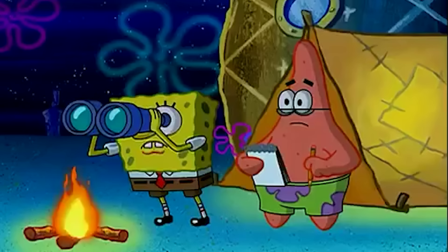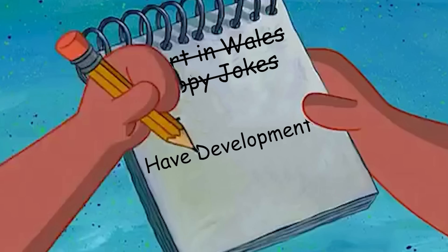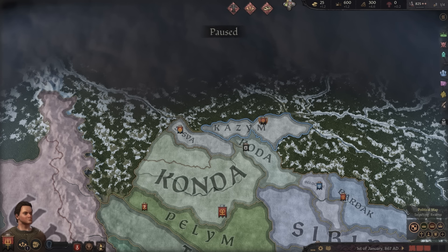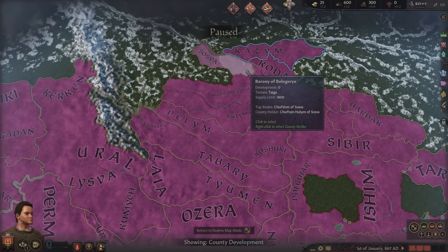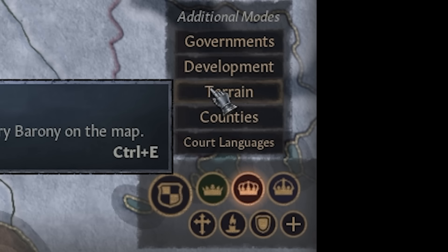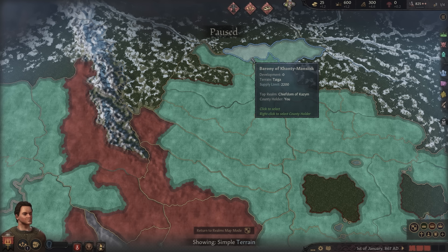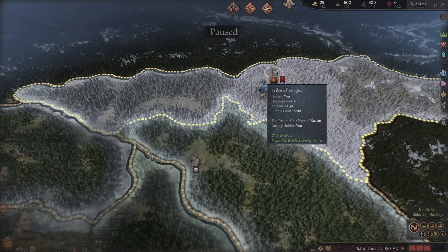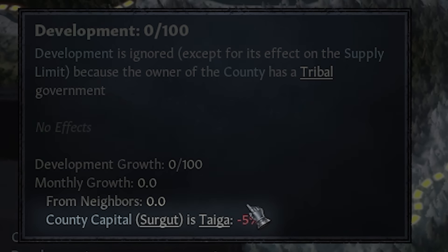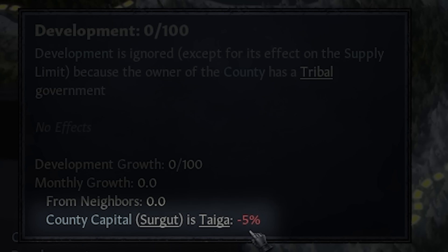Here are the three things you need to play tall in Crusader Kings 3. You need development, to unlock technology, and get buildings which you can then build to boost your gold and development, then restart that cycle. Every single county is zero development. Not only that, but the terrain is all taiga, which actually hurts your development by 5%.